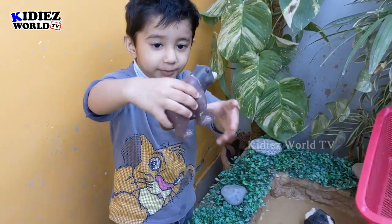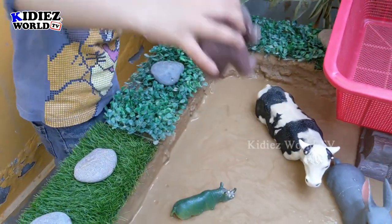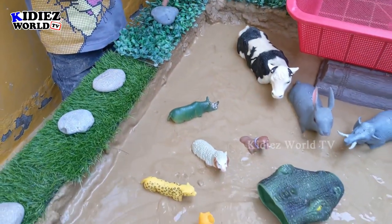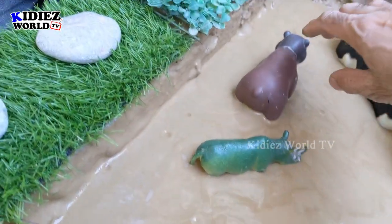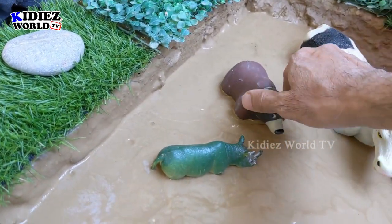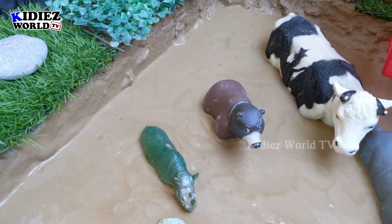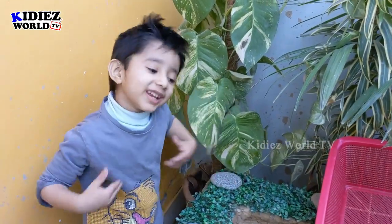So it's your turn now. Which animal do you have? Bear! That's a brown bear. Wow, this one is so good. You can place anywhere you like. You can turn his face here so we can see. It will look good here. Thank you, Rayaan. You're welcome.